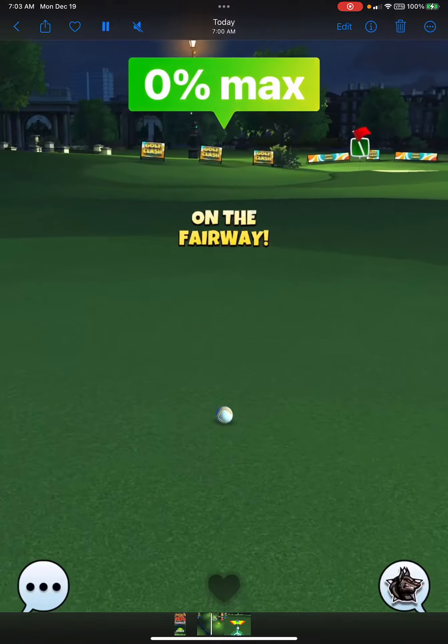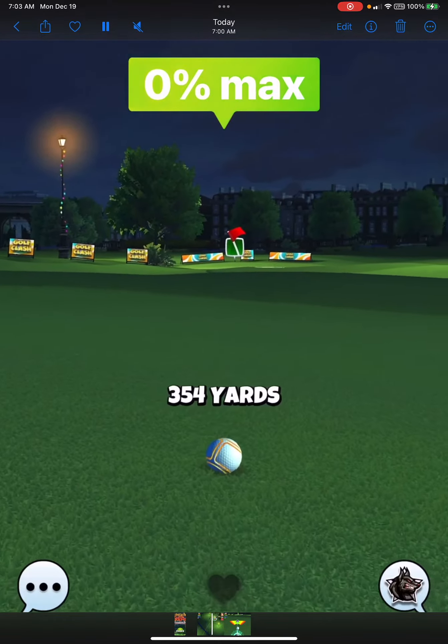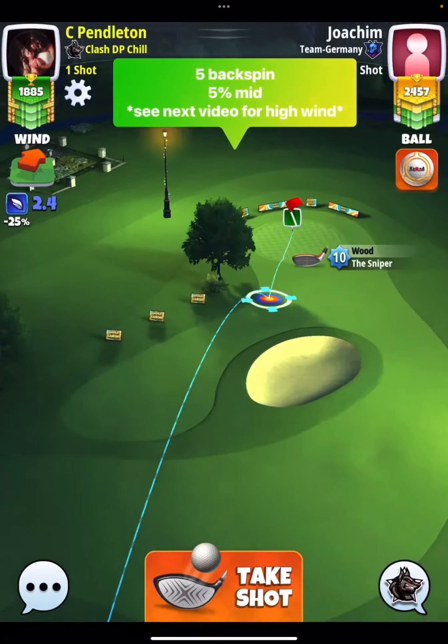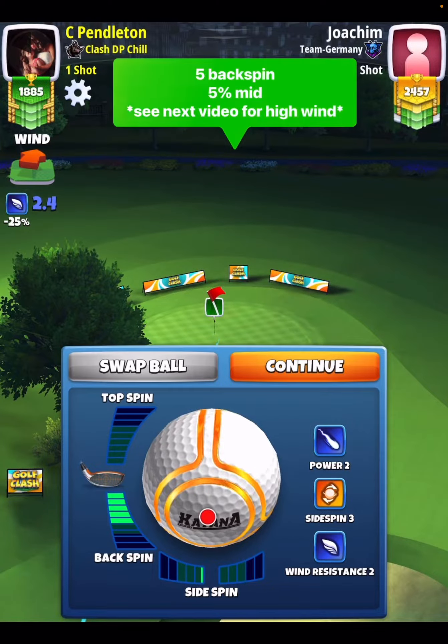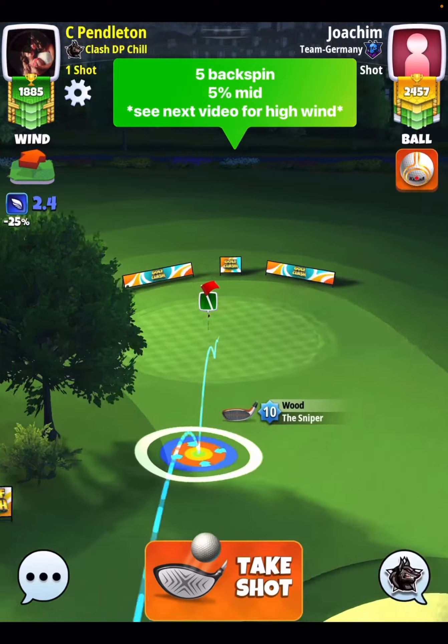Shot number two, we're going to be playing it at mid-distance of our club. So it's going to be five bars of backspin, ball guideline aiming directly at the center of the hole.